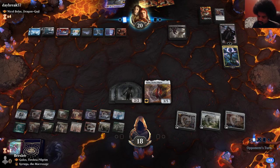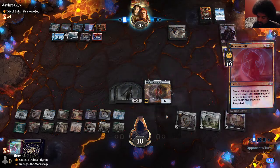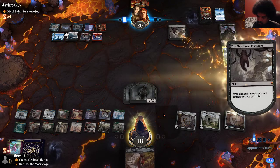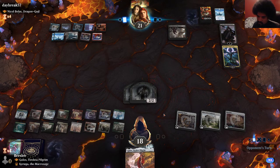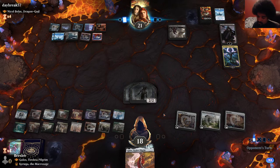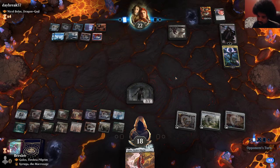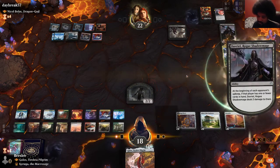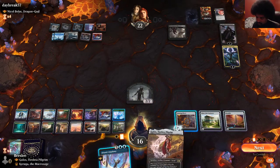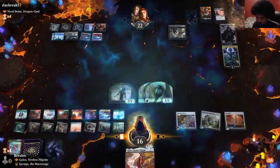They have to sweep the board to deal with their ultimate. They didn't, so we get to make sure the ultimate doesn't happen on Nicol Bolas and immediately lose the game. We're taking a fair amount of damage. That probably just completely destroyed our opponent. That was an insane draw.